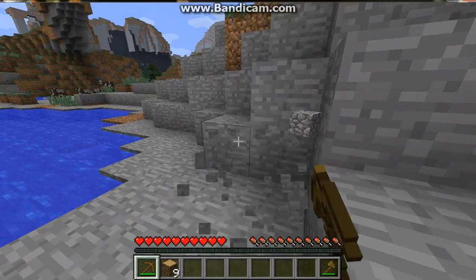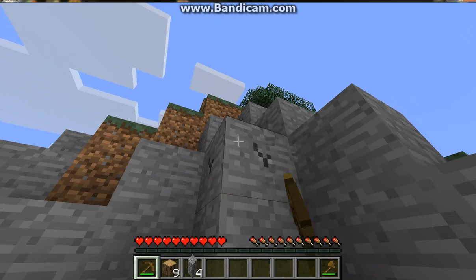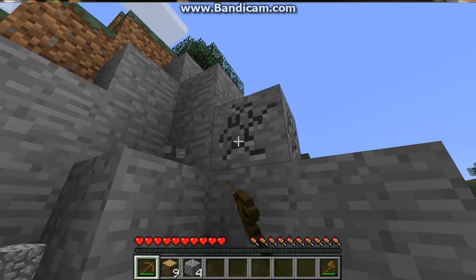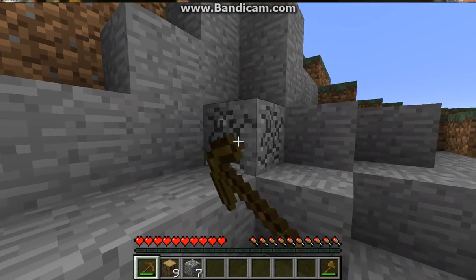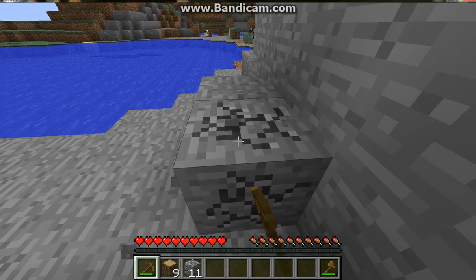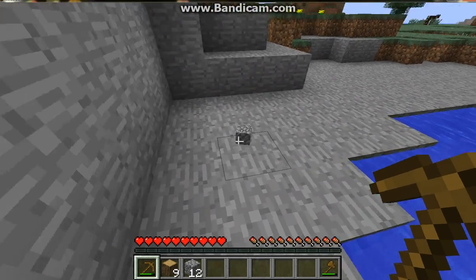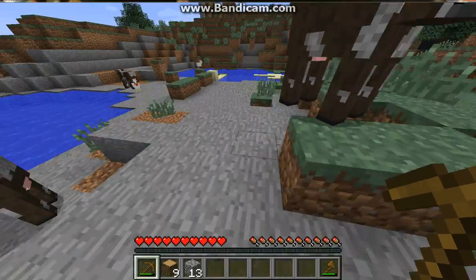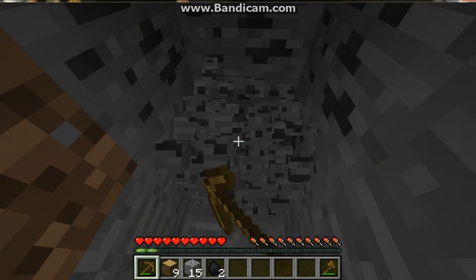Let's go get some cobble. To get cobble, you can dig straight down to get it right there, or you can get it on the surface or in any caves. Since I'm on the surface, let's get it on the surface. And while you're getting cobble, you wanna make sure you're getting coal too. You're gonna need coal for torches, and for the furnace that you're gonna make. Thirteen cobble is enough for now.